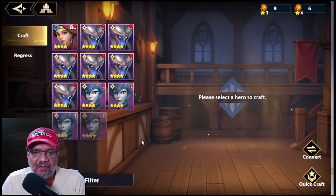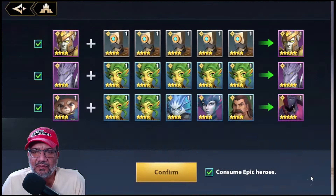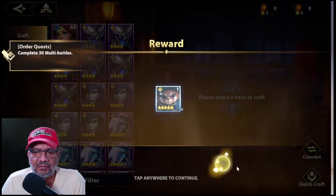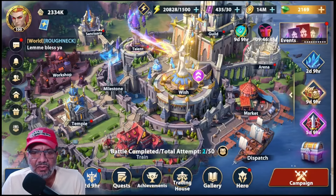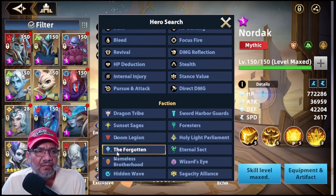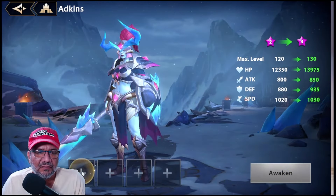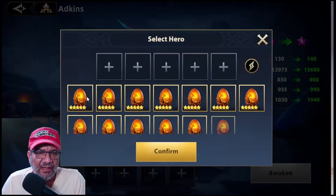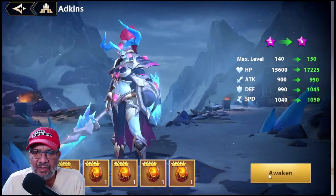Vamos a darle aquí seguro, aquí me va a salir un montón de gente. Nada de esto me interesa así que podemos darle, pum. Vamos a convertir aquí. No tuvimos que devolver a nadie, cool. Miren, vamos entonces de una vez a subir a esta mujer, vamos a terminarla de Awakeningar. Yo tengo una build por ahí que estuve trabajando, vamos a ponérsela a ver qué tal queda. Vamos a ver qué podemos hacer aquí, interesante.